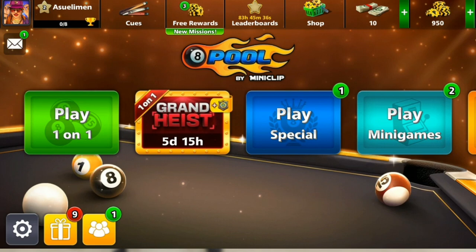If you sign up using Facebook, it means you're linking your Facebook account to your 8 Ball Pool account. If you sign up using Google Play, you're linking your Google account to your 8 Ball Pool account. Once you sign up, it will take you to the home page. I advise that you sign up using Facebook because you'll be able to unlock more features.